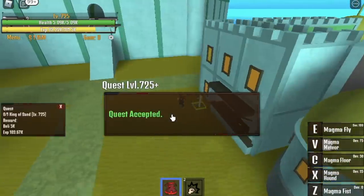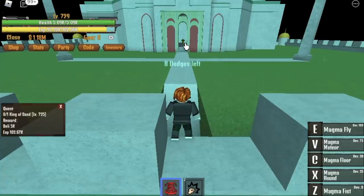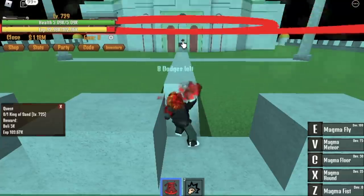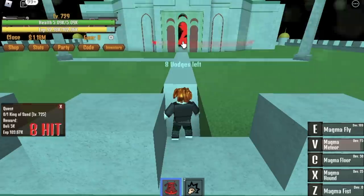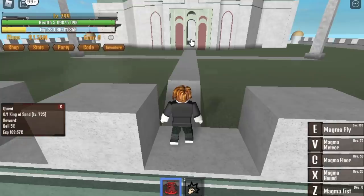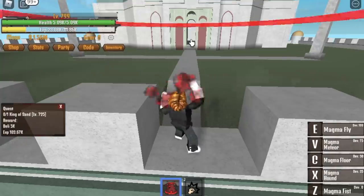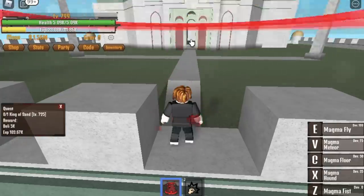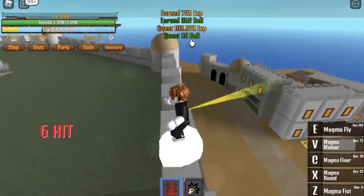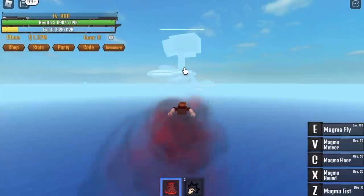At level 725, check this out. Check my position and use your Magma Meteor — you can one-hit this boss. The first time I ate this fruit, I thought I wouldn't be able to use my Meteor because it's inside a big building. But we were able to defeat the King of Sand, and leveling up on this island is a lot easier.